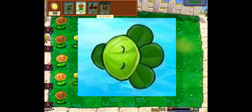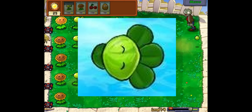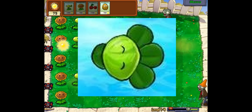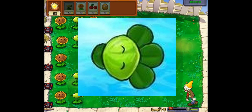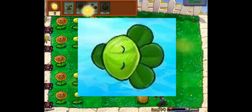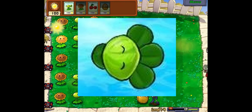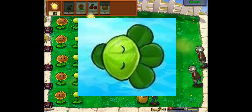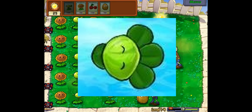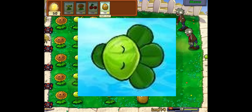Next up is the Babelgrass. It has an extremely long description, so I'll just give a short summary. This plant can create waves in the water to impact zombies — either drowning them, moving them backwards, or slowing them down. It's powered by coffee beans, so the more coffee beans you give it, the more powerful it'll be. With zero coffee beans it's really weak, but with five coffee beans it'll basically insta-kill every zombie. I could actually see this plant being added to a normal Plants vs. Zombies game — it's an overall pretty cool concept.